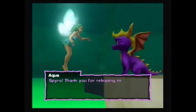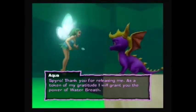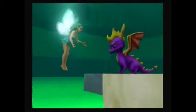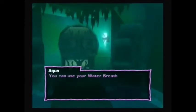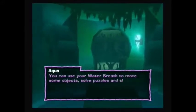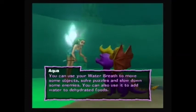Spyro, thank you for releasing me! As a token of my gratitude, I will grant you the power of water breath. Oh cool, another breath type! What can I do with this? You can use your water breath to move some objects, solve puzzles, and slow down some enemies. You can also use it to add water to dehydrated foods!